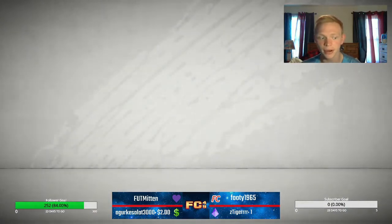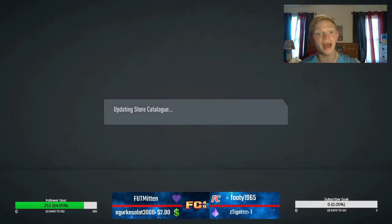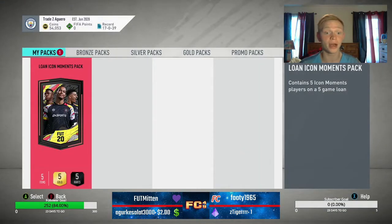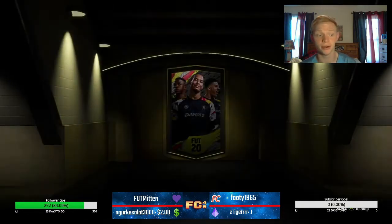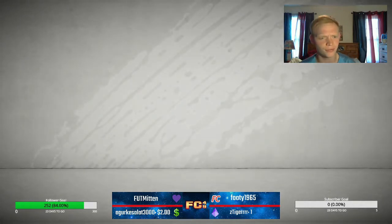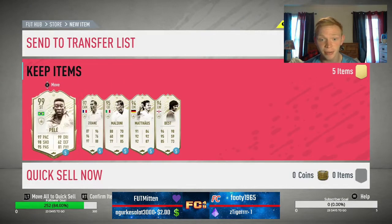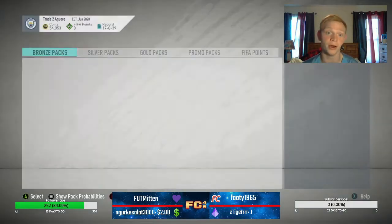Nothing in this pack, so we'll skip it. What else are we working with here? We get Pizarro, 78 rated. They also gave us a loan icon moments pack — there are objectives for that too, which I didn't even show. So apparently they're just giving out icons for people to try out — I think it's five-game loans on all these. We get Pele, Zidane, Maldini, Mateus, and Best — some really good icons.